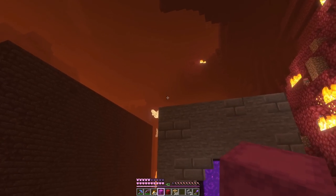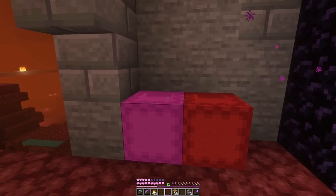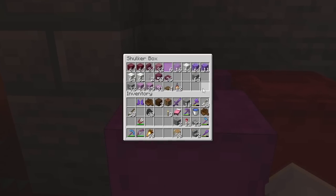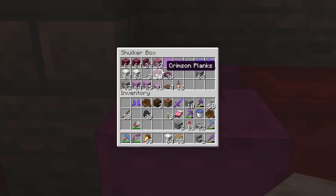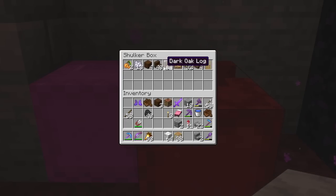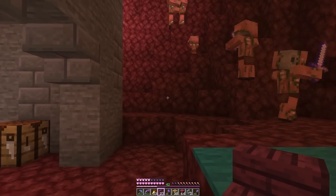Now we need to work on the area above it, which is going to be a lot of crimson wood and calcite. We're gonna tuck our shulker boxes away so they don't get hit by ghasts. We'll mostly avoid using blocks that burn but I have fire tick off so we do have a little bit of dark oak — we'll just use that for details and mostly go with the crimson. Let's see what we can do here.